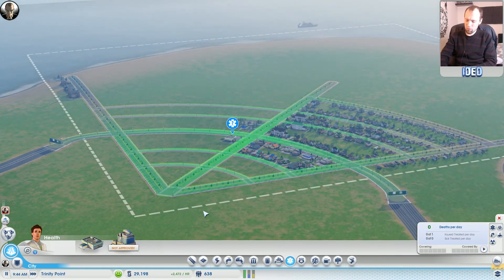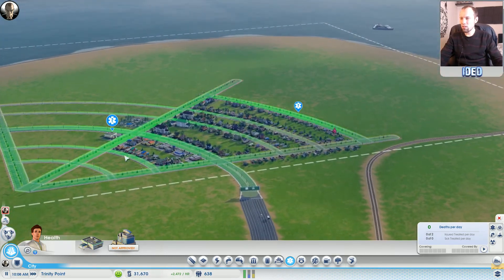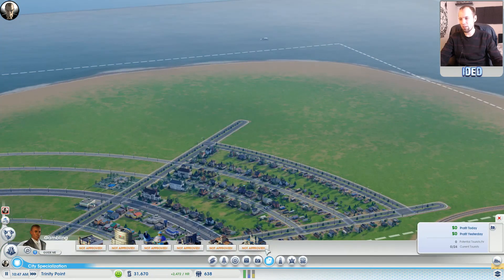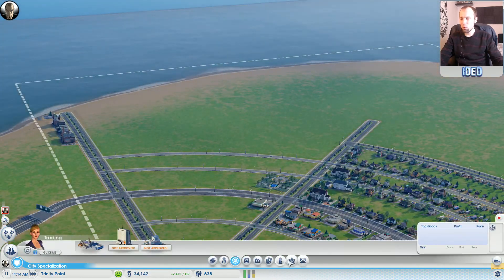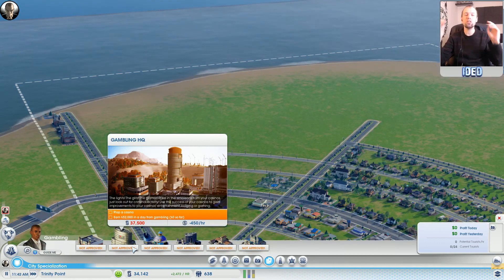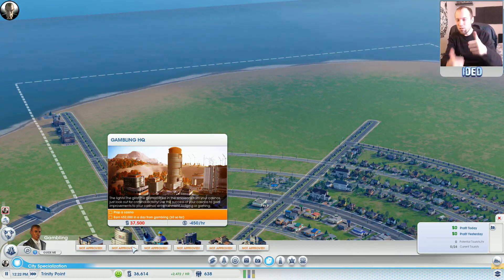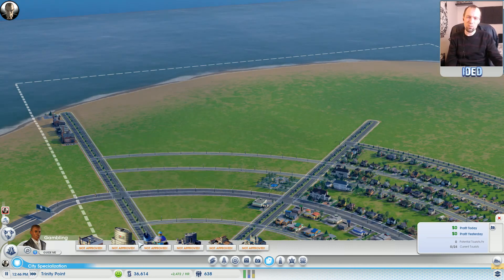That's as far as we're going to get for this episode unfortunately - we've run out of time. We've got our next city on the go, already starting to build up. This is going to be our high wealth town - we're going to put in some entertainment stuff because there's loads of really cool entertainment things we can put in here, crime protection, cultural elements as well. I'm not 100% sure what I'm going to go with, but you'll have to wait and find out next time. Thanks very much for joining me - this is iDead signing off for another great episode of SimCity. Remember to stay tuned, click the little thumbs up, and I'll catch you again very soon.